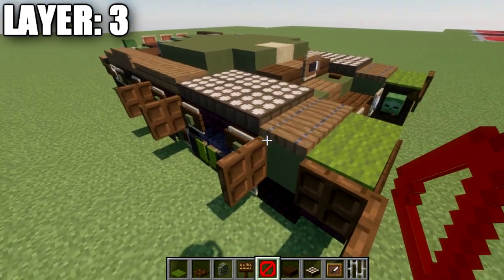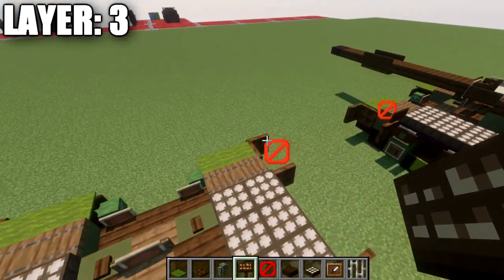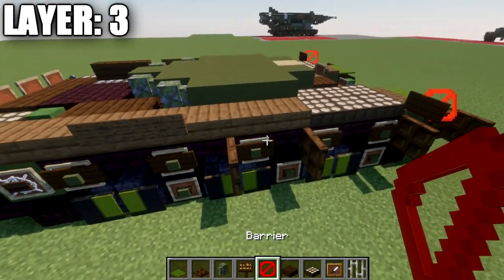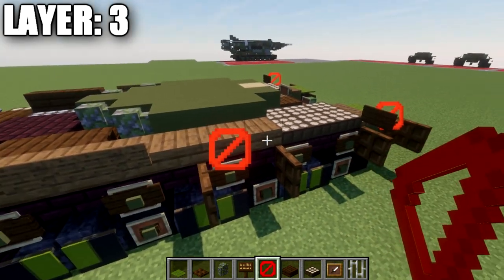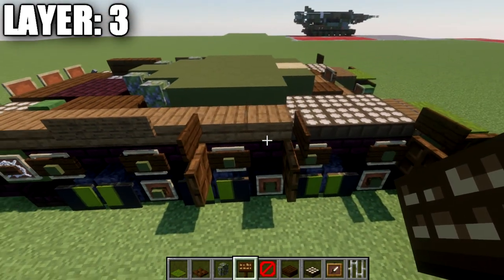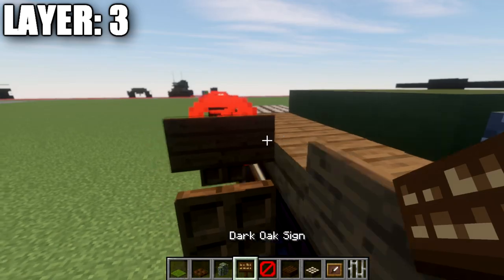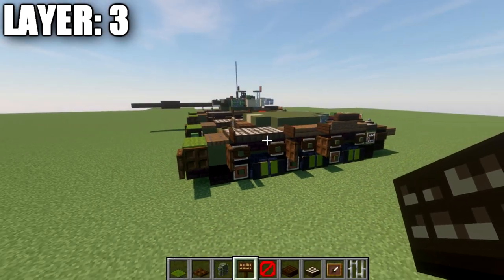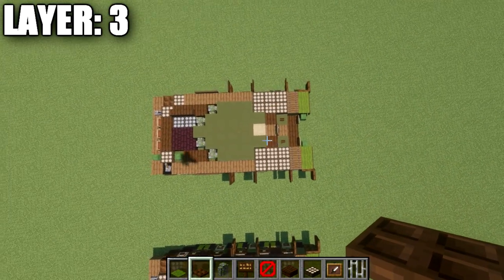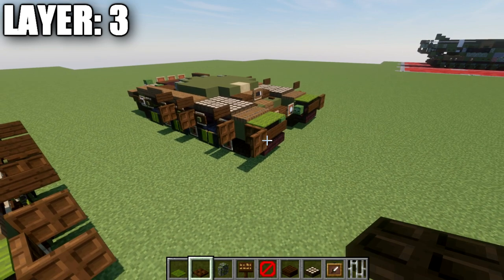For the side armor using barrier blocks and signs: place a barrier block on top of this trapdoor on both sides of the front, then place a dark oak wood sign on the side of the barrier block facing toward the rear of the tank. The next barrier blocks go in the spaces between the trapdoors — place dark oak wood signs on both sides of those barrier blocks. Same thing on the other side. That's all we need for our side armor, and that's everything for layer 3. Here's what it looks like from above.